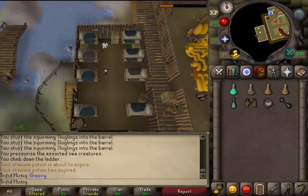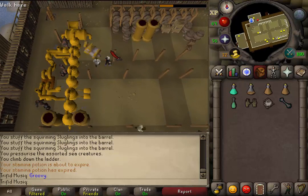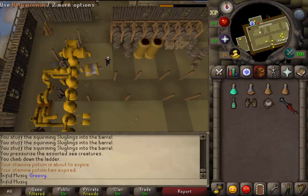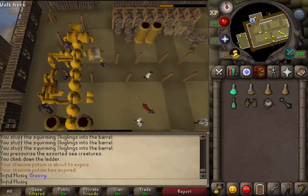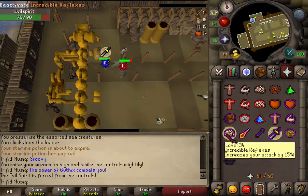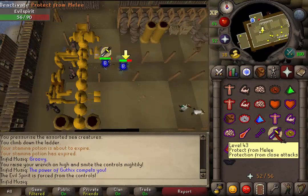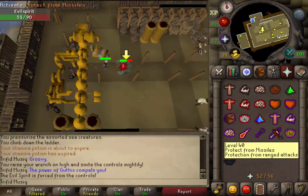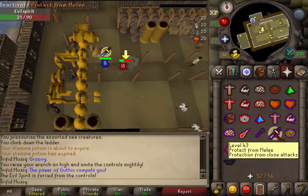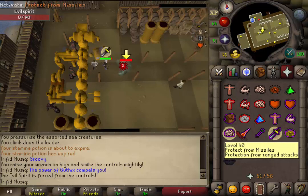Once we have the holy wrench, return to the main brewery and to the moving brewing control. Use your holy wrench on the control and a level 150 spirit will spawn and attack you. Activate Protect from Melee and kill the evil spirit.